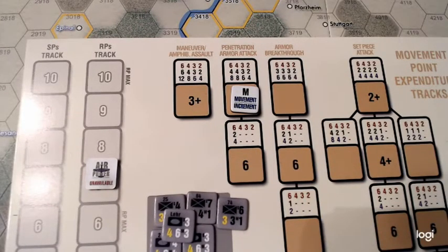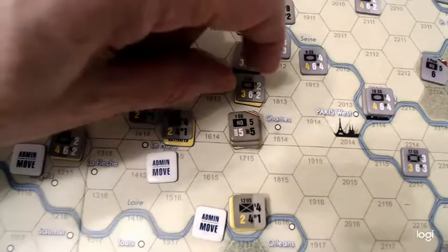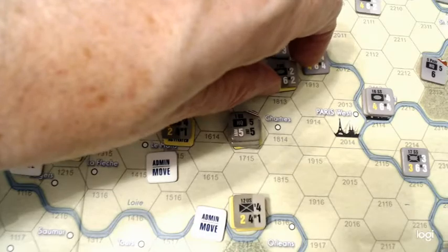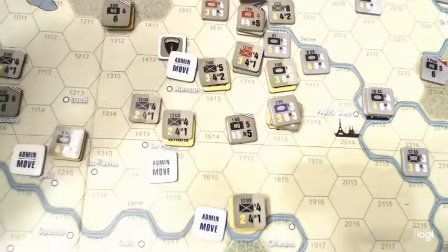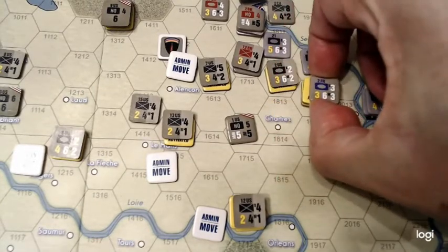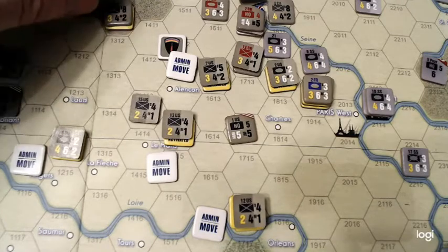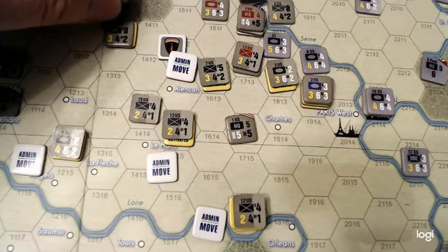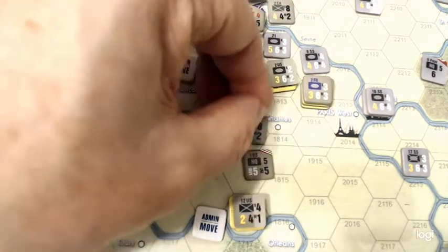We're going to go for a penetration attack. So the infantry units will just be in administrative mode — they can move up to eight. Armored units can move four, then you can follow that on with the armor attack. First I'll set up the armor attack. Moving that — that takes two to get there. These armored units are going to come in here — that takes four. Moving units up: one, two, three, four, five, six. Protect that headquarters.